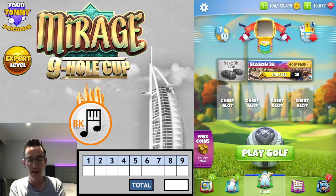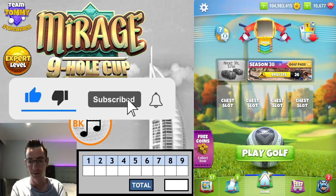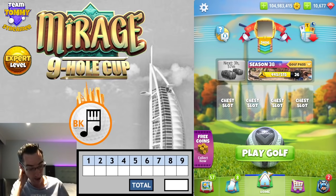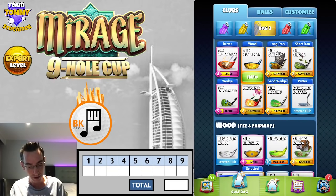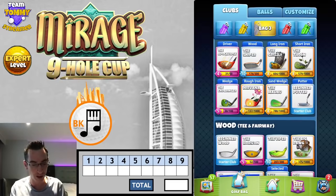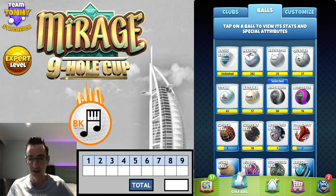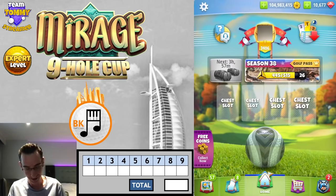Welcome to those watching the replay of this first look expert division Mirage 9-hole cup. Don't forget to hit thumbs up, subscribe to the channel, hit the bell button, and get notifications enabled. Bear in mind these are first looks at new winds — we are not going to be dialed in. I have no intention of shooting a minus 17, but every intention of showing you the wind arrows, trying some routes out, discussing tweaks and alternates. A little pushed for time so it's straight in, no tokens. Let's go.